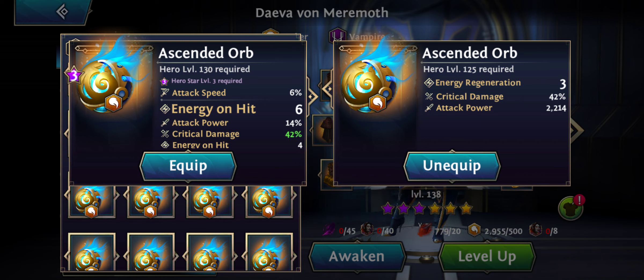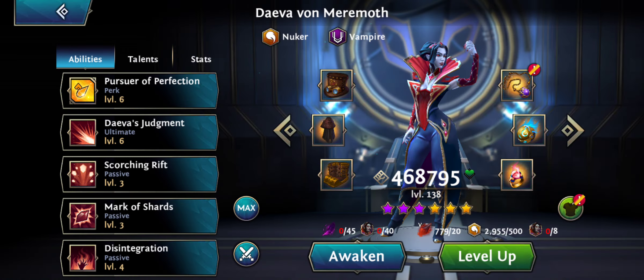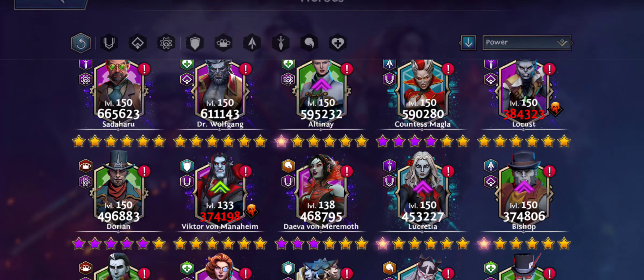I got the highest energy on hit on the primary stat, plus another energy on hit with a four, making it a 10 energy on hit weapon — really nice for pure energy on hit. But I'm losing a lot of attack power, so I'm not sure I'll switch. I got the awakening bonus and six attack speed as well, so I might choose to switch but haven't directly decided. I'll make one more before I decide. Let's go craft some more awakening materials.